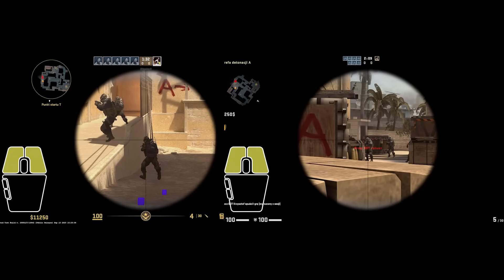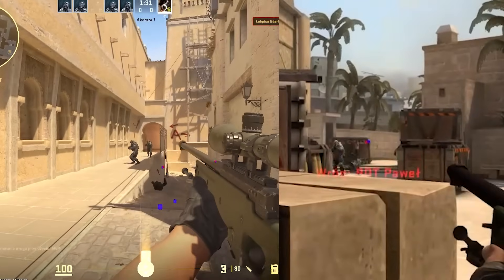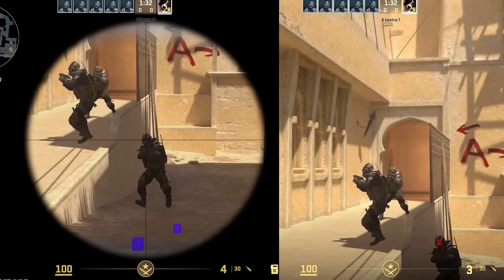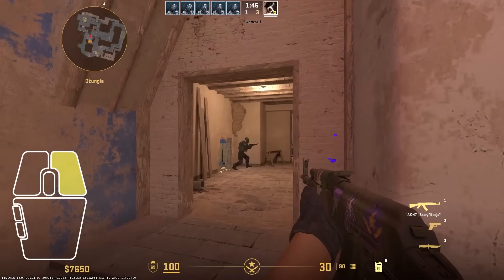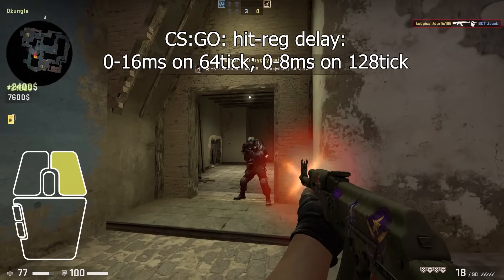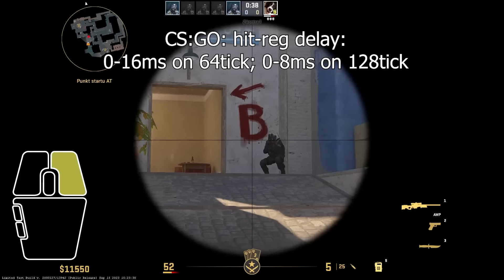Look again. Here I click left mouse button — look who gets killed in which game. In CSGO, the bullet lands where you are holding the mouse at the moment of the fire animation. The delay between button click and hit registration is random between 0 to 16 milliseconds on 64-tick, and between 0 to 8 milliseconds on 128-tick.